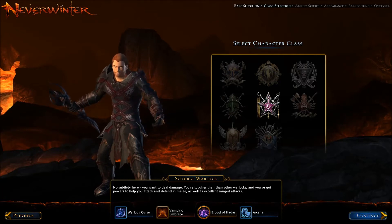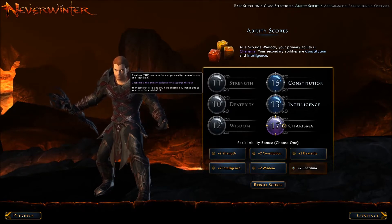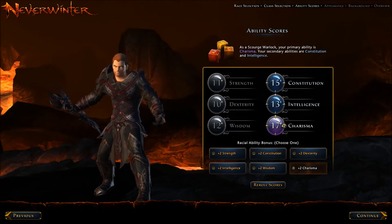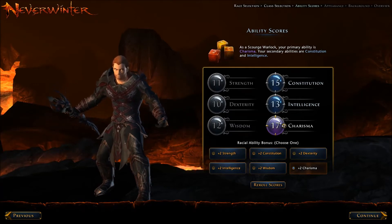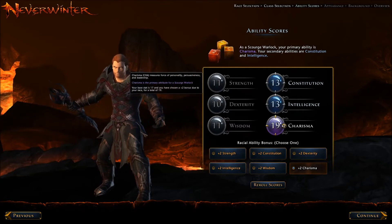In the character creation screen you get to choose your stats. Charisma is the primary attribute — with a bonus of two to the race, giving a total of 17. There's a secondary attribute as well. I'll re-roll the stats if I get something better. There we go — 19 Charisma being the main stat, I'll leave that nice and high.